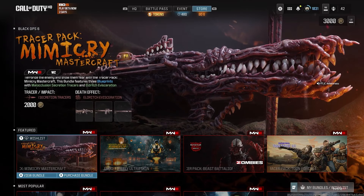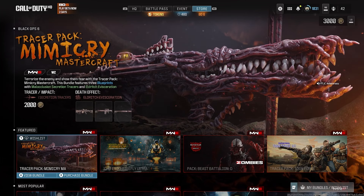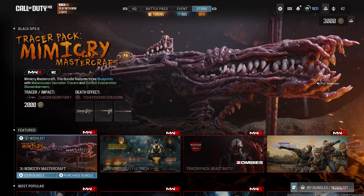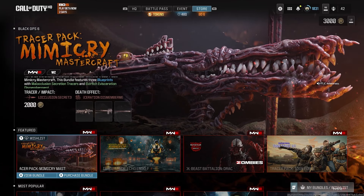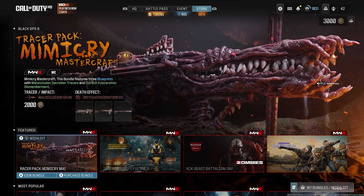Back and at it with a brand new Modern Warfare 3 video, guys. Hope you're enjoying Season 5 Reloaded. We have a brand new bundle that came in today — the Tracer Pack Mimi Cry Mastercraft. It's 2,000 COD Points, comes with malocclusion secretion tracers and eldritch secretion dismemberment. I don't know if I'm pronouncing any of those right, but let's just see what we get in this bundle.